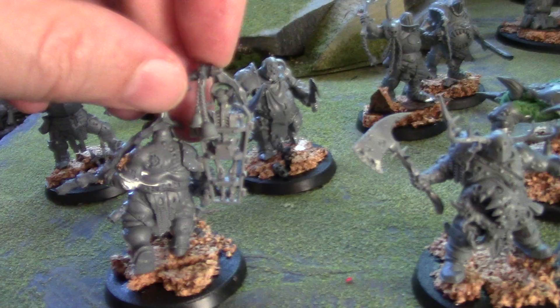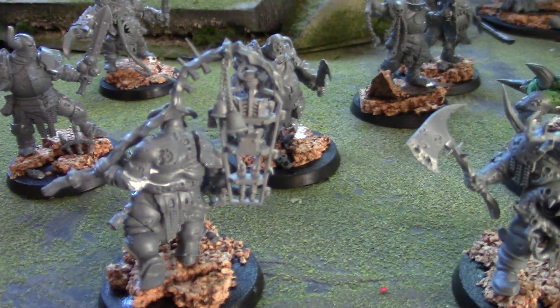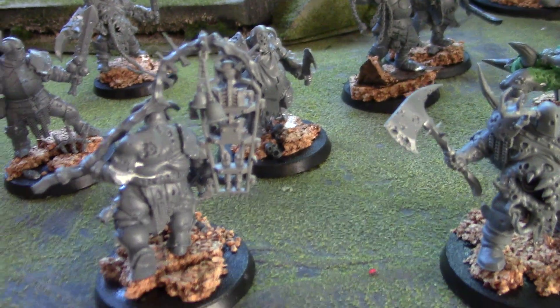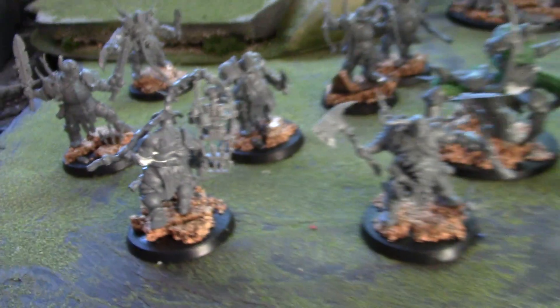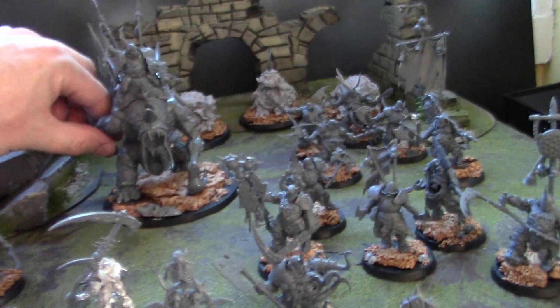Let's see what he looks like from behind — there you go. I've added some bells from the Empire Flagellants kit to give that some reinforcement, and it is sort of micro-attached to his shoulder pad. There you go, guys.